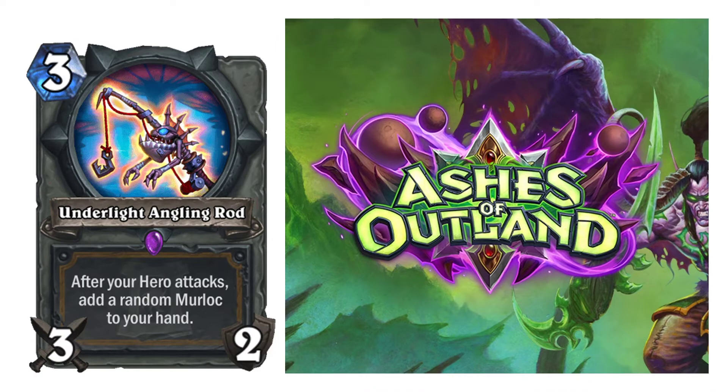Underlight Angling Rod — 3-cost, 3/2 weapon. After your hero attacks, add a random Murloc to your hand. We aren't really excited about Murloc stuff too much with Paladin, because there really isn't much support for that anymore. That said, it's much better than Fiery War Axe if you want pure value — it's a 3/2 weapon, same as Fiery War Axe, and after each attack you just get a random Murloc, which is a free minion. So that's already more than what Fiery War Axe does. I'll give it a 5 — down the middle. It could be worth playing if you need a decent weapon for some value.